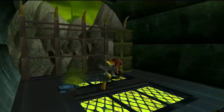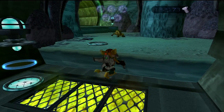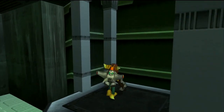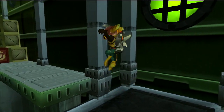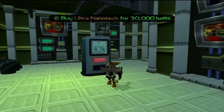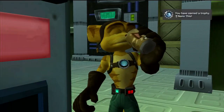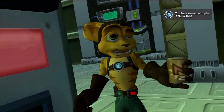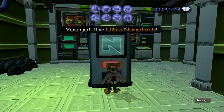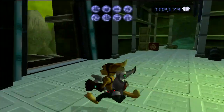I've already reached the point where you can get the Ultra Nanotech, but I wasn't really sure what I was doing. I go up the ramp, pass through those boxes, and I get the Ultra Nanotech. I got my hands on the Ultra Nanotech — and damn, Ratchet's got a loud burp.